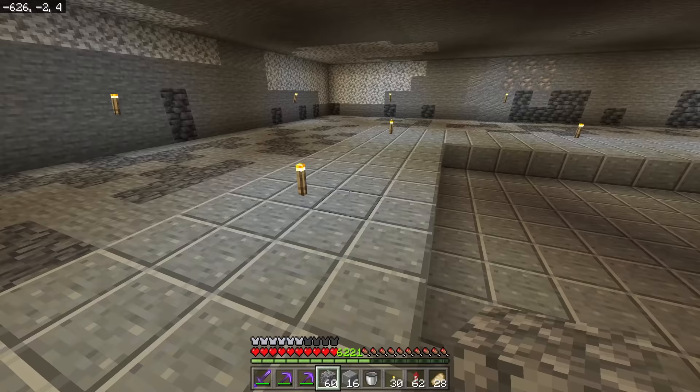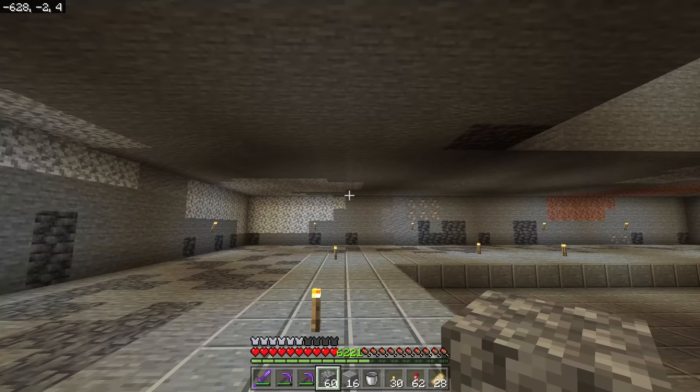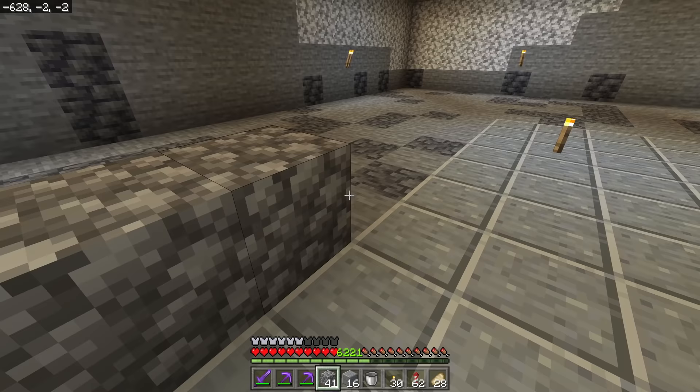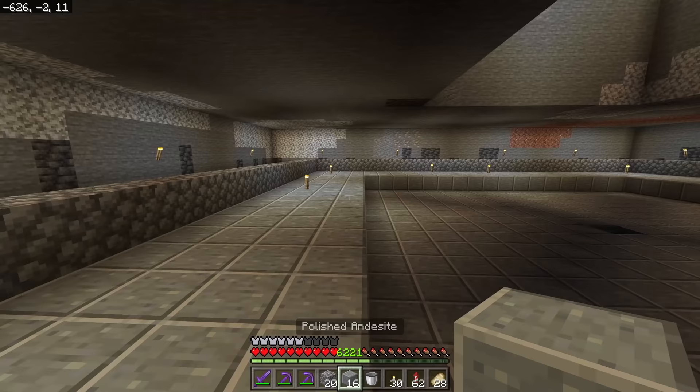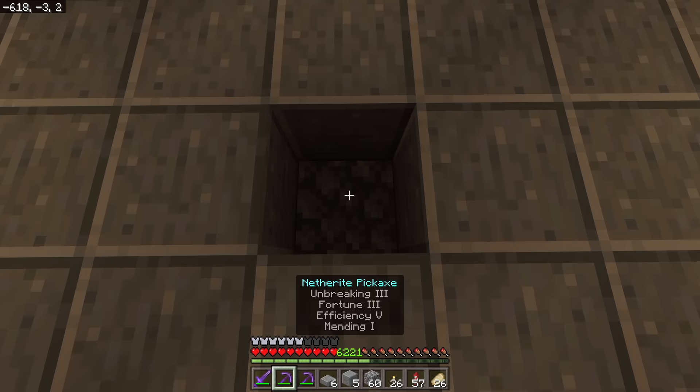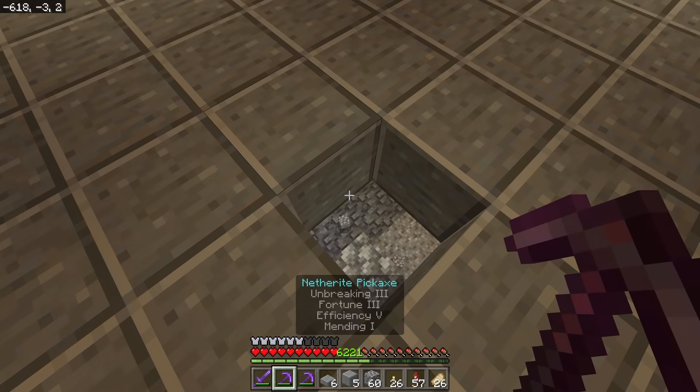I cleared a little more space around here for aesthetics and future plans. You also want to go around and make a border all the way around the outside so that water we place here doesn't flow out. Once your border is placed, put a block in each of the four corners. Next, we're going to make the kill chamber and drop chamber area — items will drop down into a hole here and you can route them wherever you want.